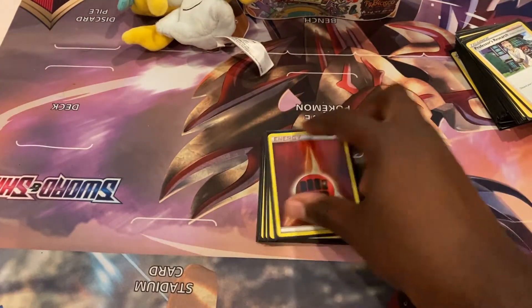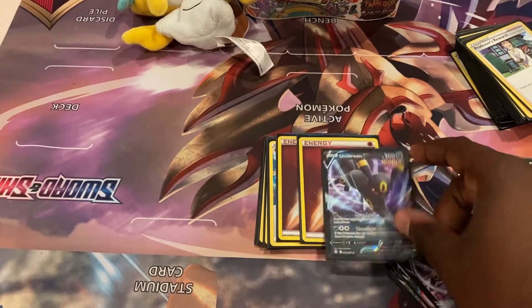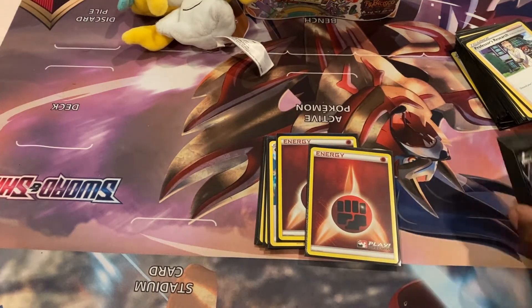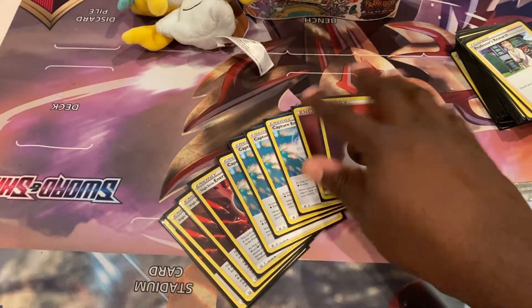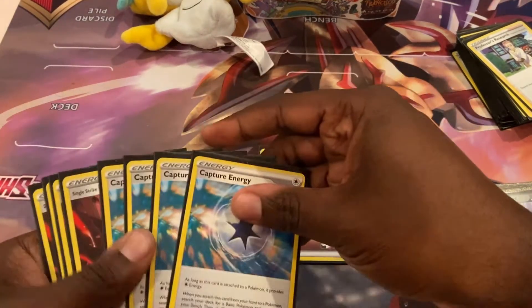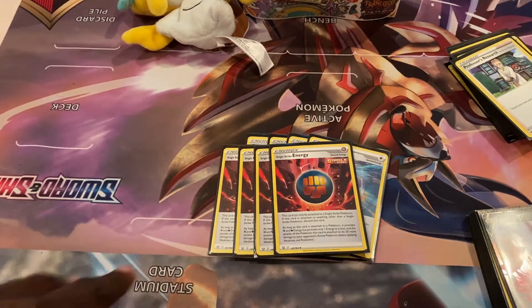There's another version that plays Dark Energies instead of Fighting, since some lists run four Umbreon V's, which is also a good counter to the meta. But this is the list I'm comfortable with and it has worked out for me. Hope it works out for you too. Like, comment, subscribe — this is T from the Breakeven TCG channel, signing off.